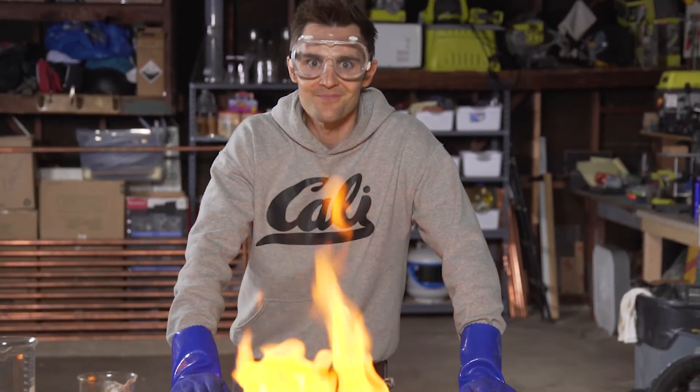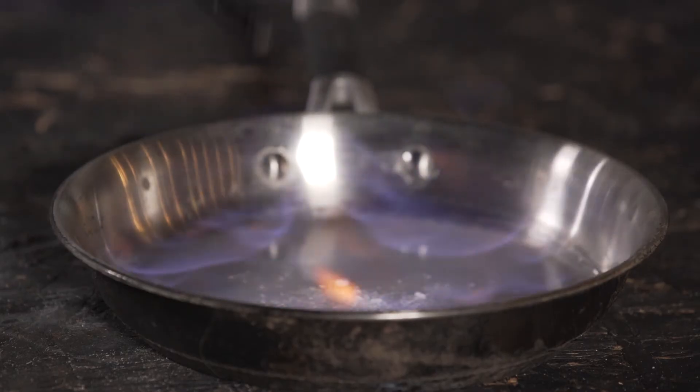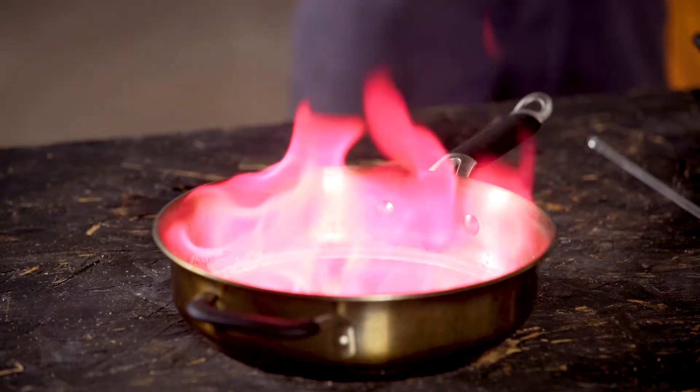Things are heating up! We learned how to make different colored fire with different salts and different metals. Boric acid gave us green, lithium gave us that bright magenta pink color. The next step is going to be breathing fire like a dragon.